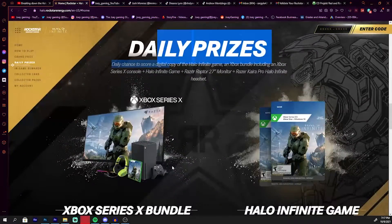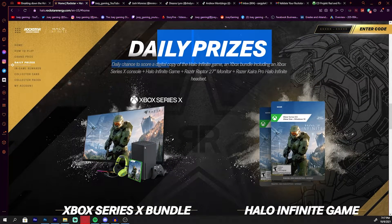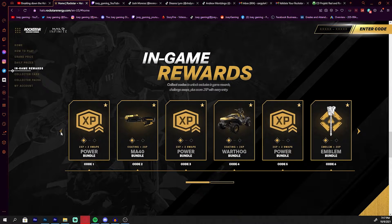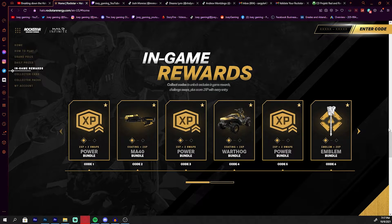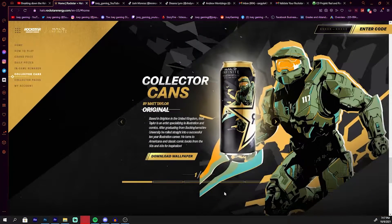Every time you put in a code, you get a chance at winning an Xbox or a Halo Infinite game. For me, I need about eight cans if I want to unlock everything. Right here we have all the cans — and these are wallpapers you guys can go ahead and download. I'm not going to lie, they look very sick.